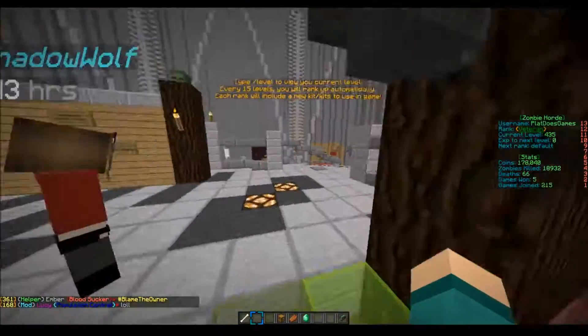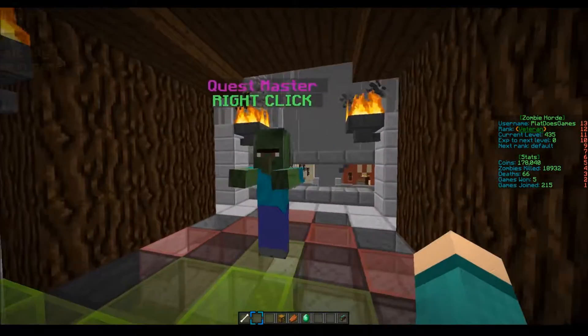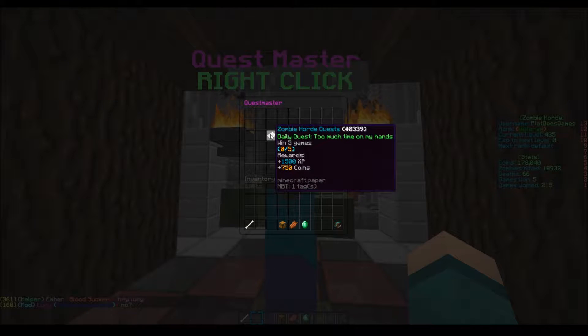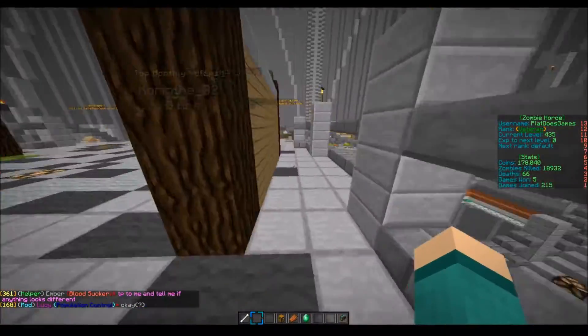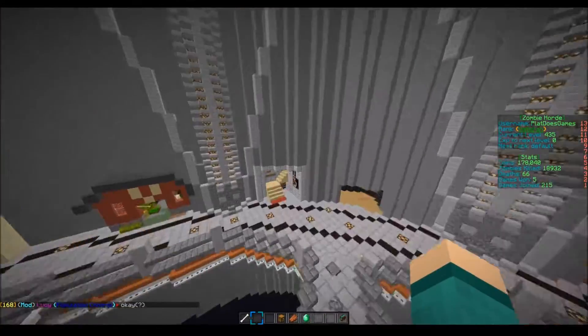Quests will now be a thing on the server. At spawn, where the community maps portal used to be, you can come up to this guy and right-click him and you'll have a list of quests. The one available right now is Win 5 Games, and you get 1,500 XP and 750 coins. Quests will be a big thing now, and hopefully it will allow people to get on the server more and just play and enjoy it.